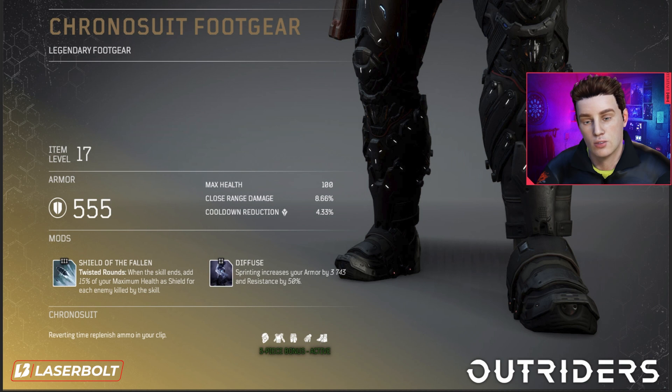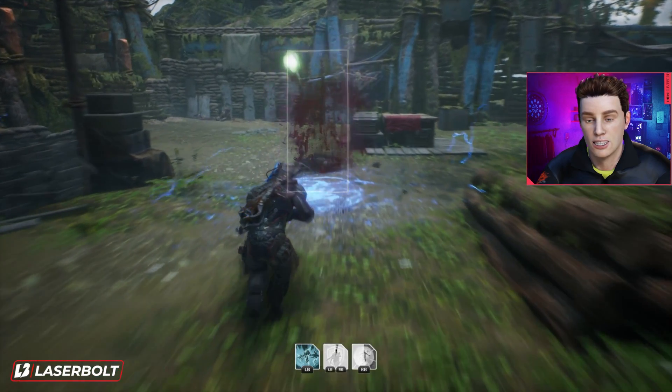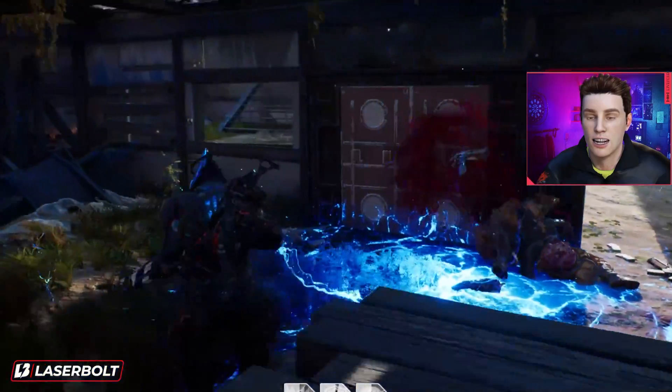Now let's look at the mods and why this armor is so powerful. The key mod on the mask is called Aggressive Teleportation. Reverting Borrowed Time creates an explosion around you that inflicts 345 damage to all enemies within 8 meters. So when your Borrowed Time expires or you manually revert, you're dealing AOE damage on return. Not only are you teleporting back, you're dealing damage AND replenishing your ammo at the same time — a double whammy.